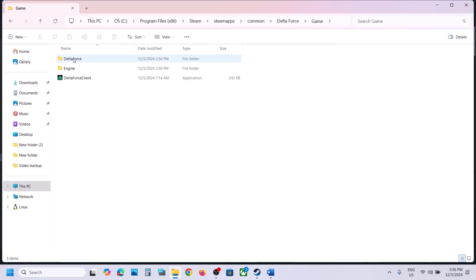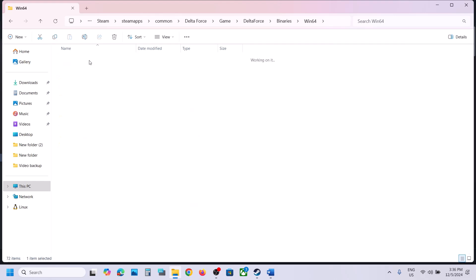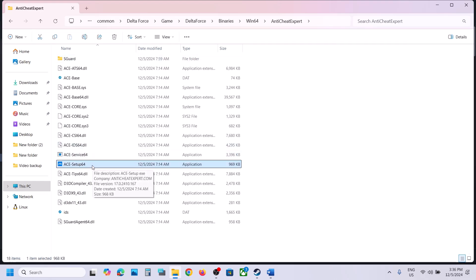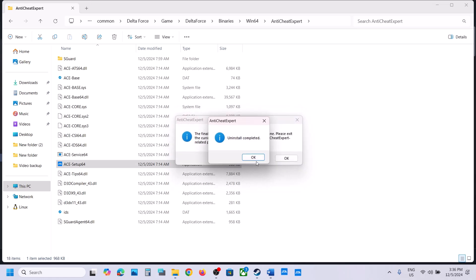Go to Steam, right-click on the game, select Manage, click Browse Local Files, then open the game folder: Delta Force > Binaries > Win64 > Anti-Cheat Expert. Double-click ace_setup_64, click Yes to allow. This will uninstall Anti-Cheat Expert — make sure the game is closed first, then click Yes and complete the uninstall.